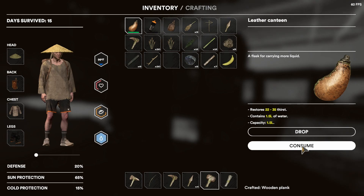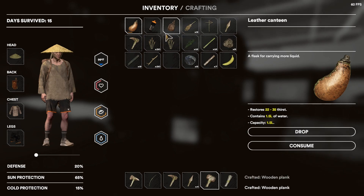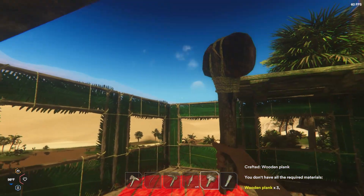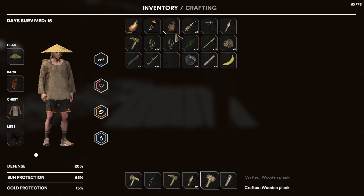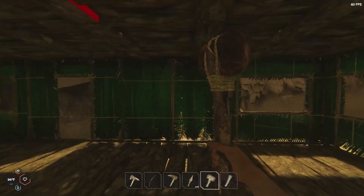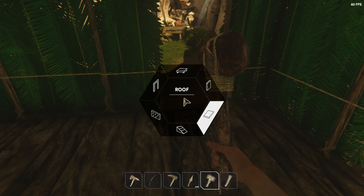It seems like you get more water from the canteen than you do the water bottle - I don't know if I'm just seeing things or not, but it seems that way. Three, six, nine - need twelve more planks. Still crafting them. Need eight planks - I only have enough for seven. Look at that - we're amazing. This is the best base ever.